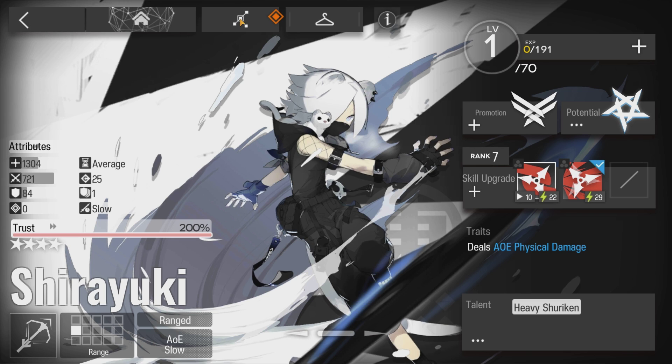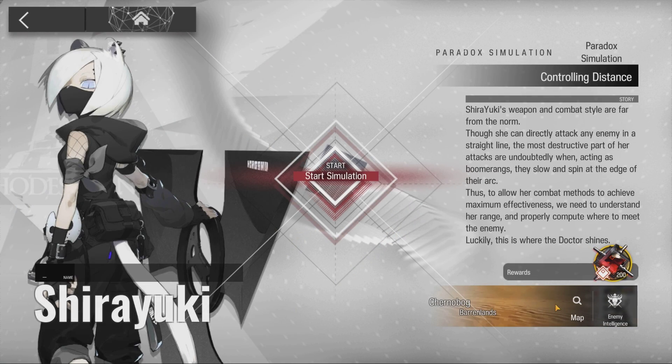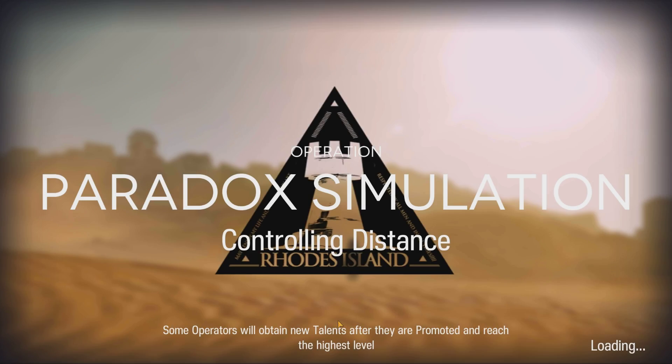Welcome to my video. This is Ekujin, featuring the Paradox Simulation for Shirayuki. The requirement to unlock the Simulation for Shirayuki is E2 level 1. Use skill 2. And here's how it was done.